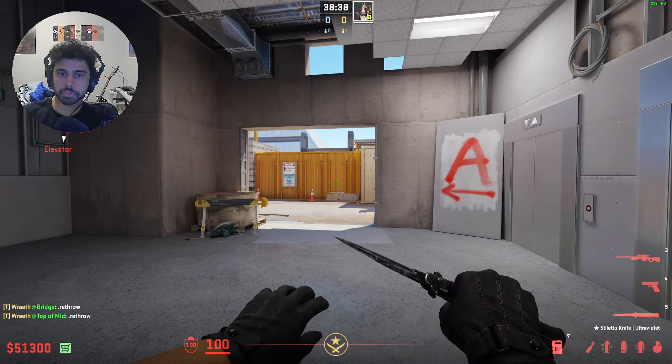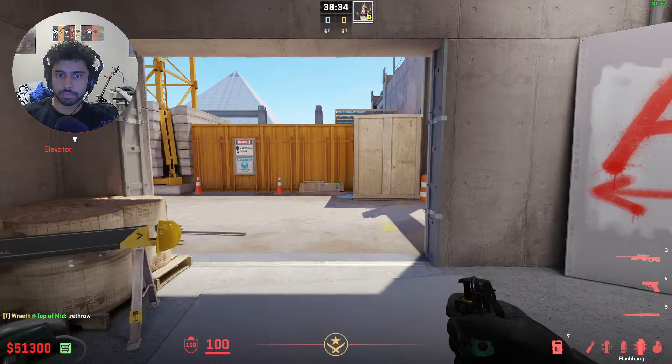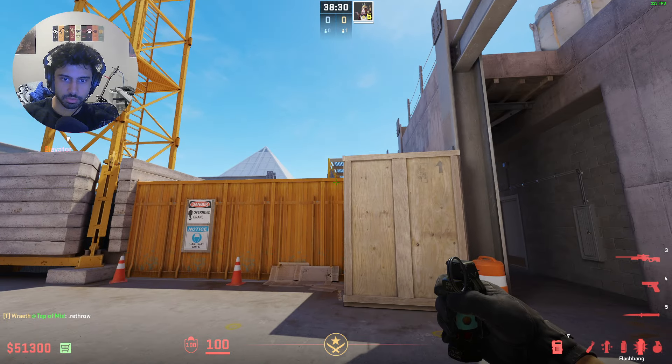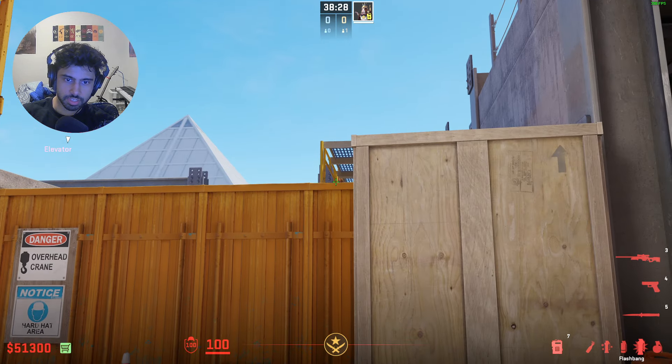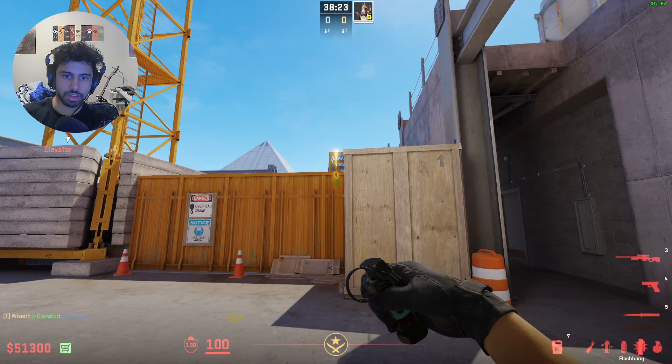Alright, here's a really simple CT flash you can use to get ramp control at the start of the round. The way you line up is you just stand right here. Don't look here, okay? You just do this loose — you line up, and you're going to use this yellow bar. That's the general area where you're aiming. And throw that flash.